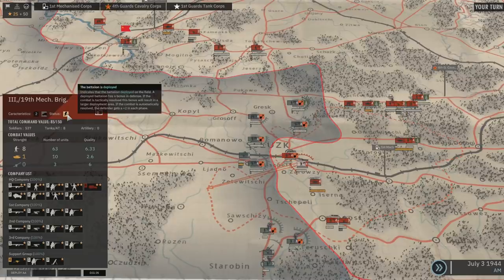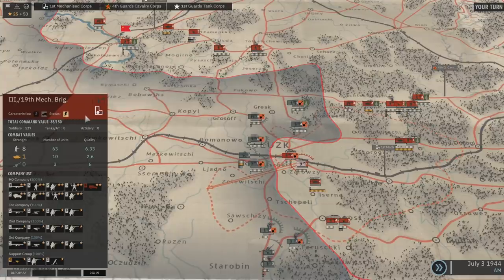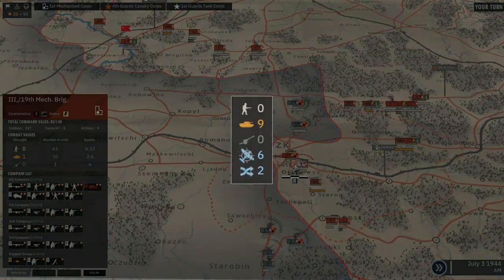We can also see that this battalion is deployed, which means it will have a bonus in defense if attacked. In tactical mode, it means the battle will be in breakthrough without defensive structures. If this battalion was fortified, the battle will be played with defensive structures. The battalion's composition shows the detailed number of units within it, which determine the combat values in each category such as melee, armored, artillery, anti-air, and aerial escape.